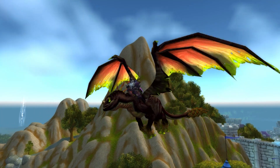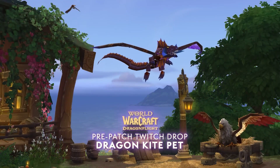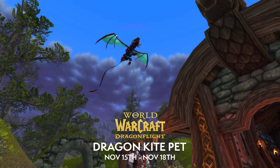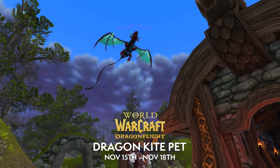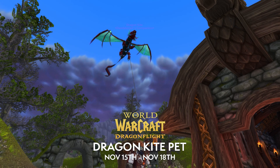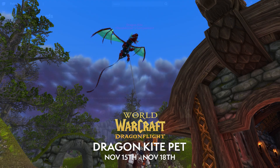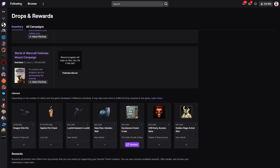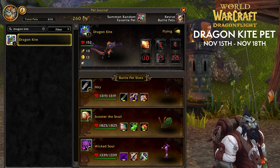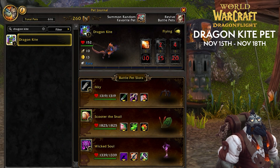The first Twitch drop is happening right now as of the recording of this video — that is for the Dragon Kite Pet. This is a TCG item that's been around for a very long time and now they're giving it out as a Twitch drop. To get it, between November 15th and November 18th, you just have to watch four hours of World of Warcraft content. You can bounce between streamers as much as you like. Once completed, it will take up to 24 hours to receive your pet in game. To check your progress, go to the Drops and Inventory section of Twitch.